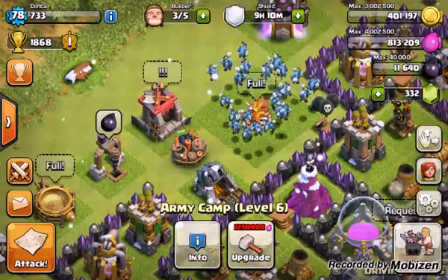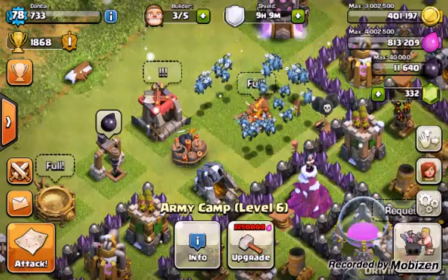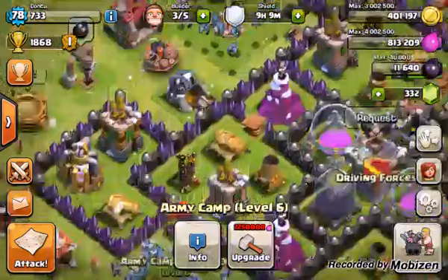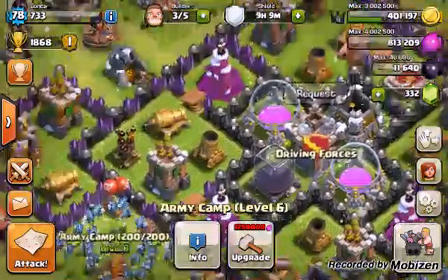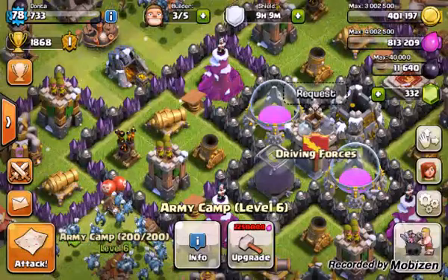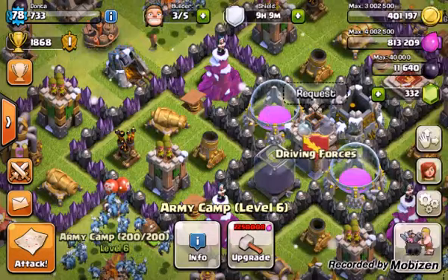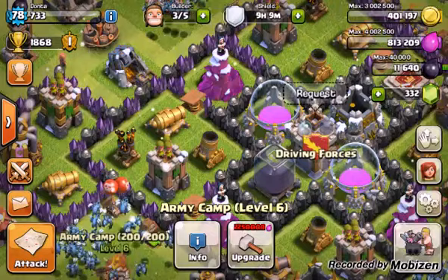You definitely want to use heal spells. Do not use rage spells — they serve no purpose. Whenever you're scouting a base, you definitely want to look at possibilities of giant bombs. Those are your biggest enemies, especially if you have low-level hogs. If you're going to clan war, you can use level 2, but they're not the most effective. You want to go at least level 3 or 4 for clan wars, because they do more damage quicker and last a lot longer.